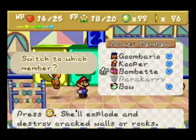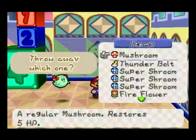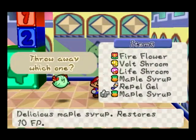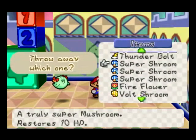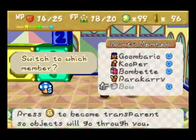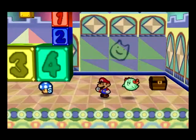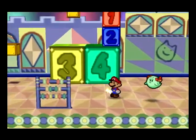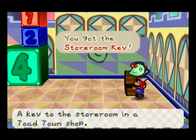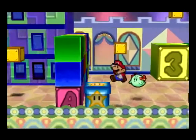Now I'm gonna get the mushroom, except I'm also gonna get thunder rage. I guess I can drop the super shroom really quick, then use the mushroom, and then pick up the super shroom — because I was like, oh, I could have used the super shroom since I'm pretty low on health, but I'd rather save that and hopefully get a heart block. So what the heck is so important about the guarding? Oh, that's the storeroom key. I don't know why they felt the need to guard that, but whatever.